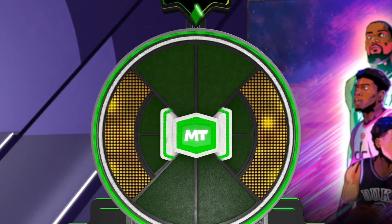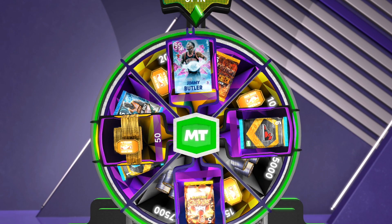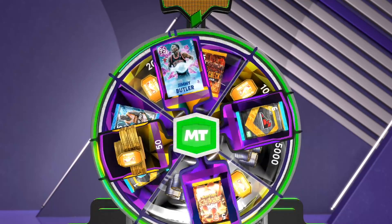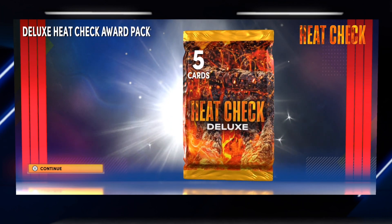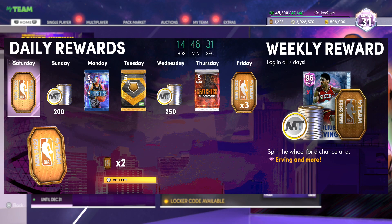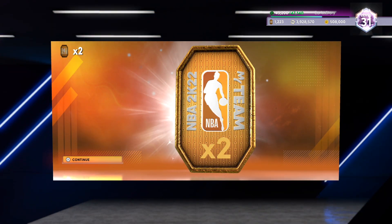I ended up logging in every single day last week, so we got a spin of the wheel. Last week we had Jimmy Buckets, this time we have Dr. J. You can get tokens, packs, or MT. I ended up stopping the wheel on a free check pack — I was kind of hoping for MT but you can still make MT from these packs since you can pull dynamic rating players or heat check cards. Just log in once, load up 2K, get into MyTeam, and that counts for the day.